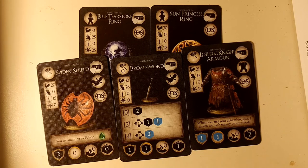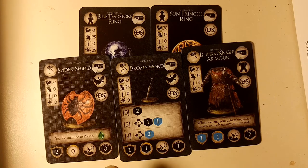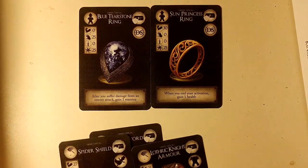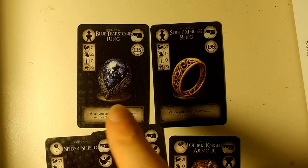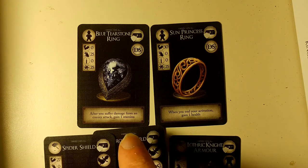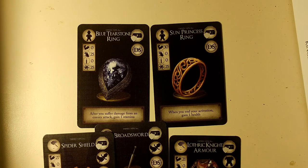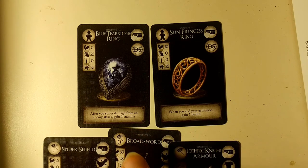The spider shield ends up being 2 black dice, which isn't bad, but also makes you immune to poison. I have yet to see anything that deals poison at this time, but I haven't faced all the bosses yet either. The blue tier stone ring makes it so that after you suffer damage from an enemy attack, you regain 1 stamina. This can be very nice in a dodge build, provided you're dodging attacks you're not going to die from, but it's probably better in a tank build when you know you're going to get hit. This wording always brings in the debate of whether zero damage counts as suffering damage — most say no.